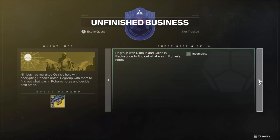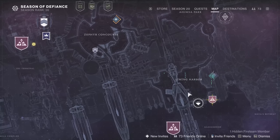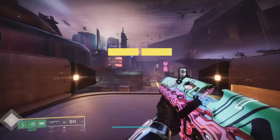Once you extract the data packet, your next thing is to go to the Radio Sonde. The best way to get there is you've got to come back to Liming Harbor. You've got to go all the way through this little ship area. Basically you're going to meet up with Nimbus and Osiris there. It's a bit tricky getting through all the little passageways, so let me guide you through it.